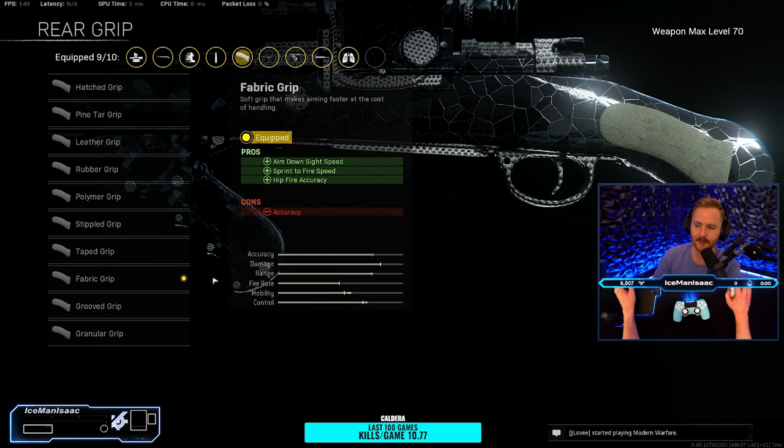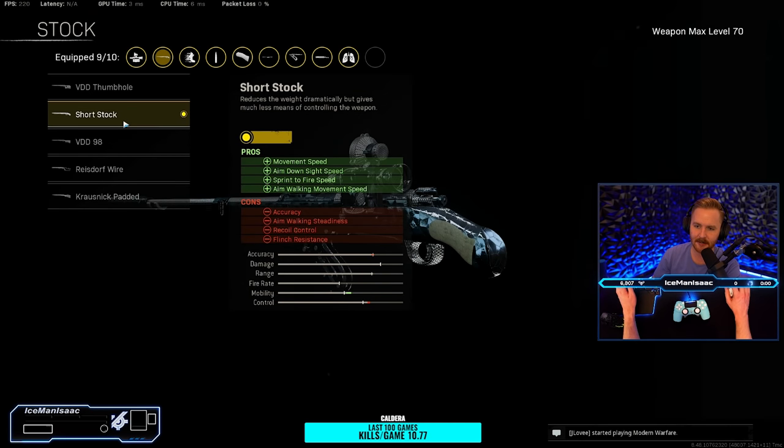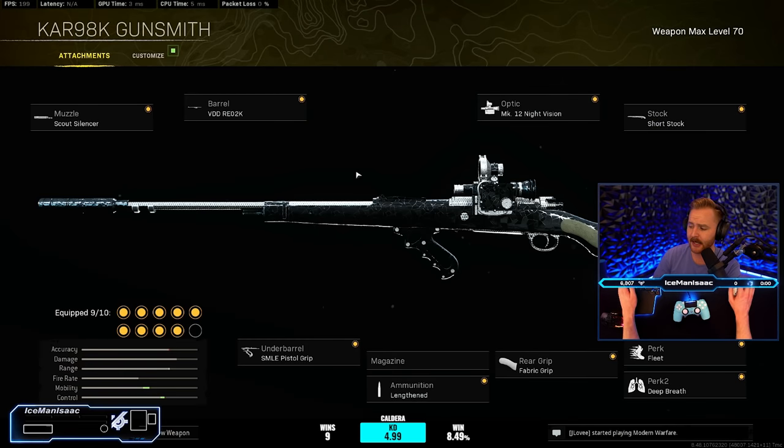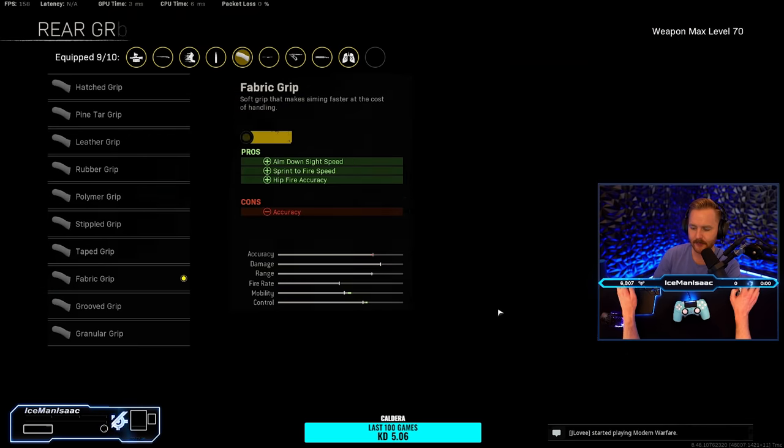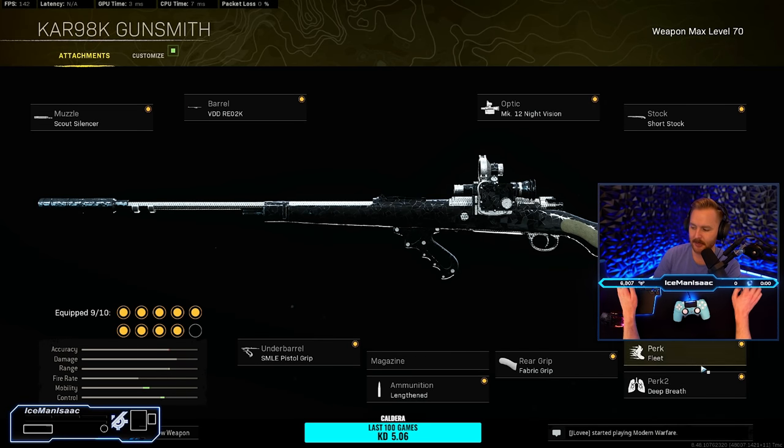Next we have the Fabric Grip — this one is essential. It helps out with your Aim Down Sight speed and Sprint to Fire speed, making it feel a lot more snappy. Same thing can be said for the Short Stock, which helps with movement speed, Aim Down Sight speed, Sprint to Fire speed, and aim walking, which is really nice. Keep in mind, while all of these technically hurt our steadiness, it doesn't really matter because we can hold our breath so long with Deep Breath, and the VDD helps out a lot.